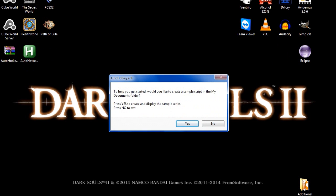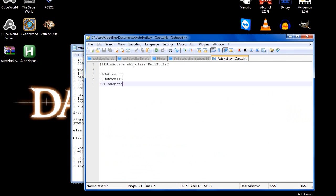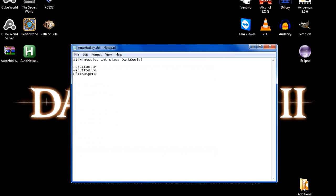Then run it. When you run it, you get this prompt — click yes. Here is a script file. You need to put a script in here. A really decent script is this, which basically does the following.